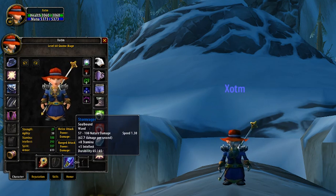In PvP, fast wands are what you're aiming for. Being able to push back casts is a very important aspect of vanilla PvP, and this wand is perfect for that.